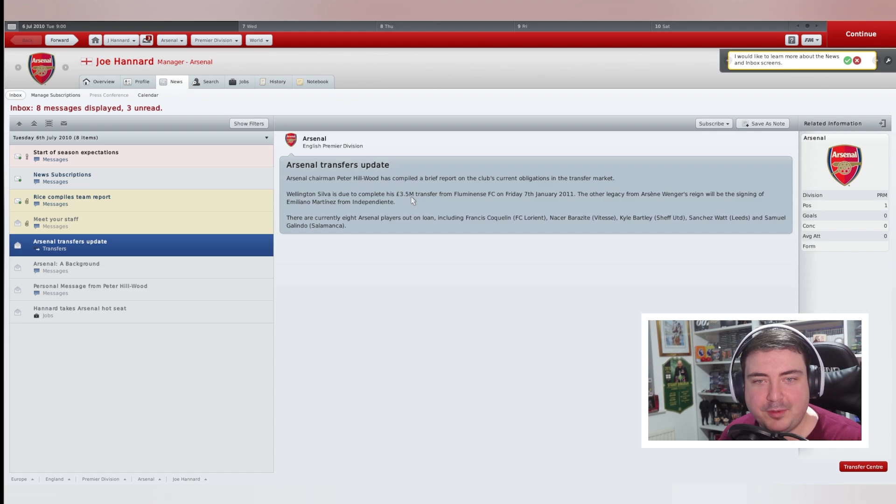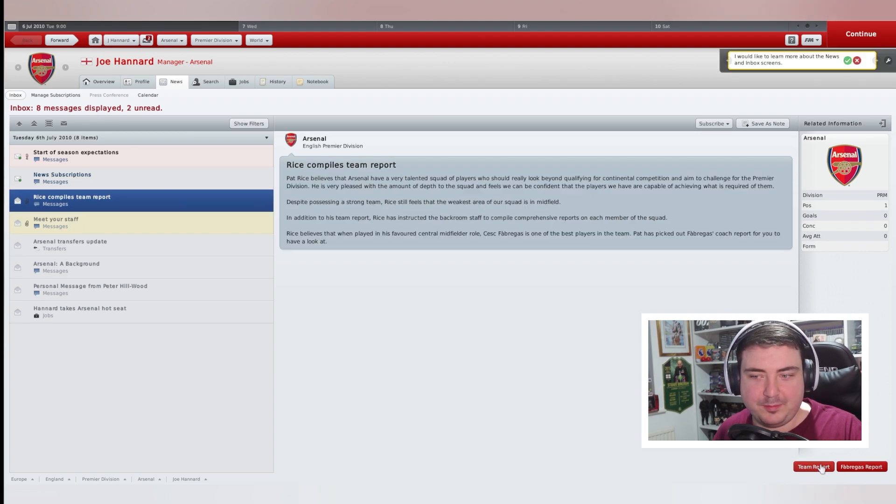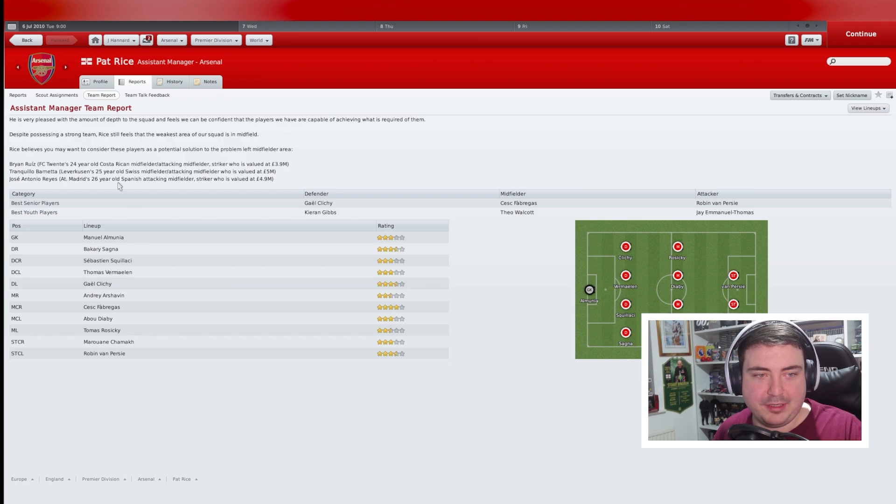Wellington Silva is due to complete his £3.5 million transfer from Fluminense in January. Another legacy from Arsene Wenger — the signing of Emiliano Martínez from Independiente. The squad includes Coquelin, Nasser Barazite, Kyle Bartley, Sanchez Watt, and Samuel Galindo. You've got Pat Rice doing the team report, Manuel Almunia apparently the best goalkeeper, Thomas Vermaelen and Gael Clichy, Andre Arshavin, Cesc Fabregas, Marouane Chamakh and Robin Van Persie as well.